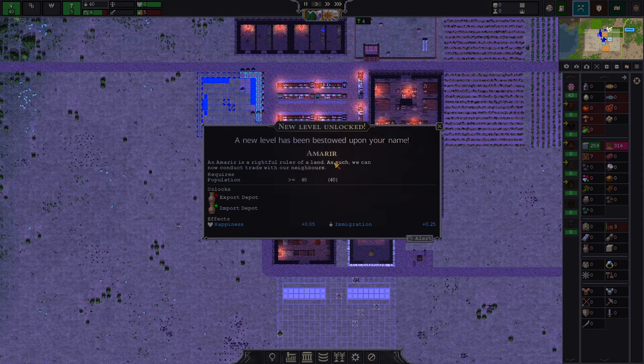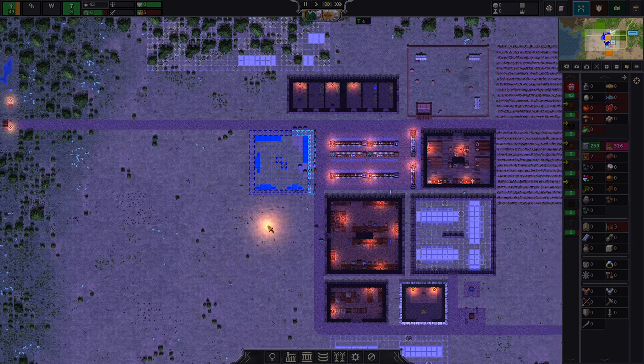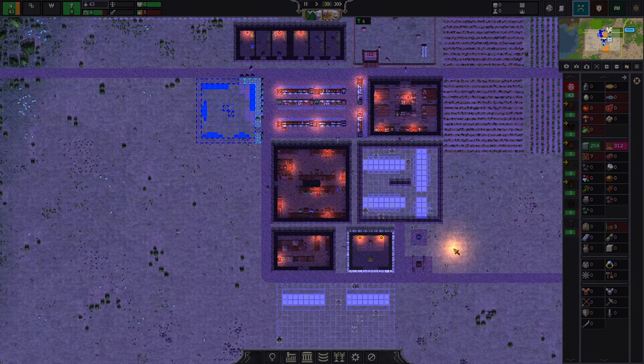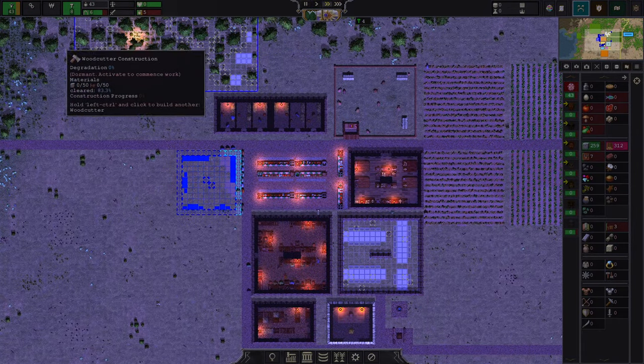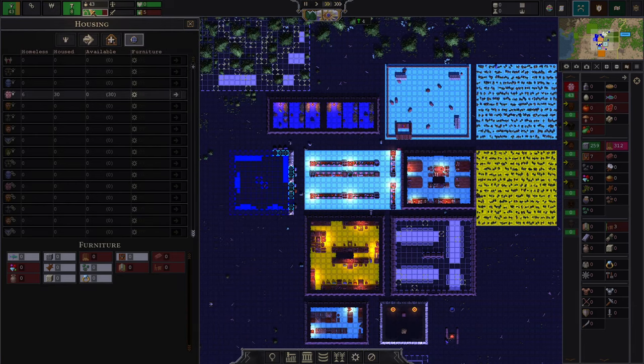With 40 people, we received a new title, and now we have the right to import and export. In previous versions, you had access to that way earlier, but I personally like it this way. While our janitor is being built, I want to address the homelessness — these guys have been homeless for quite some time. I left their homelessness for this episode.